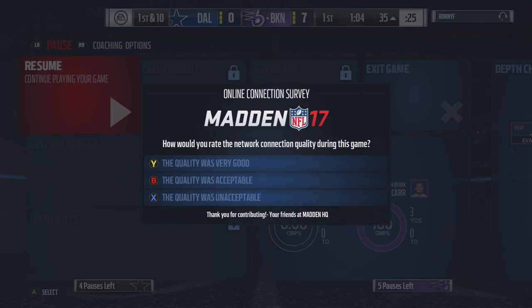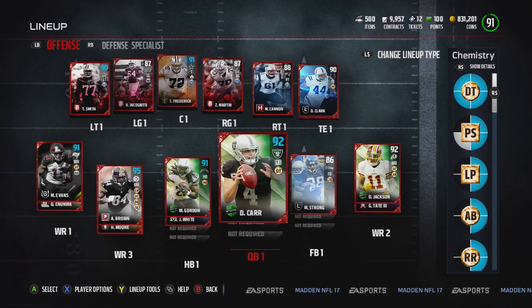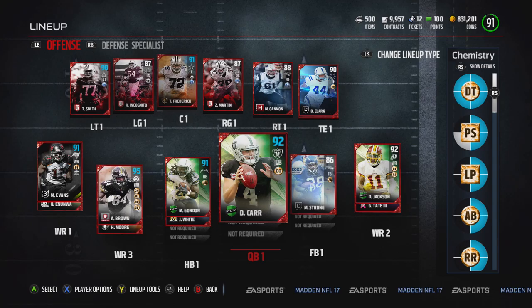All right, we're back looking at our team — we went 2-0 on the day, perfect way to start. We're gonna highlight Melvin Gordon today. He had a monster game: in the first game our opponent wasn't very good, but Melvin had five touchdowns and a bunch of yards. In the second game he had a 25-yard touchdown run that pretty much sealed things up. That is it for this episode — thank you for watching.